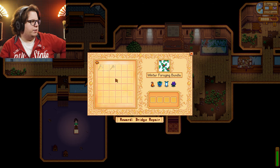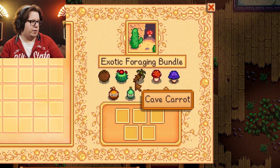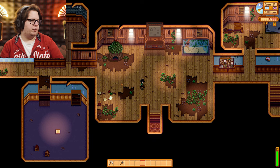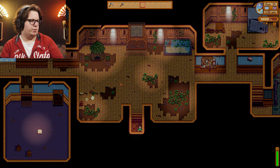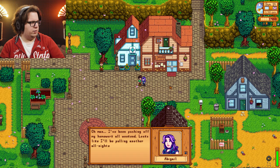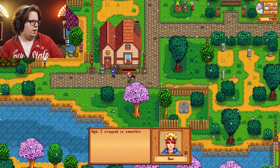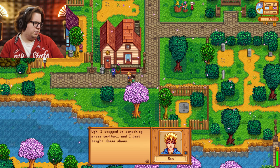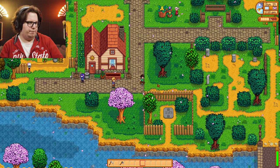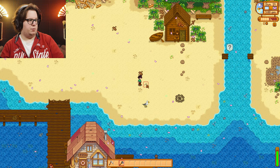Oh, we need to gather that spring item — that's easy, we can do that. Cave carrot, I wouldn't need that. Construction bundle — easy with all the wood I have. It's gonna take us a full year because of the seasonal things. Abigail says she's been pushing off her homework and stepped in something gross. Don't care — let's get our first worms of this episode.